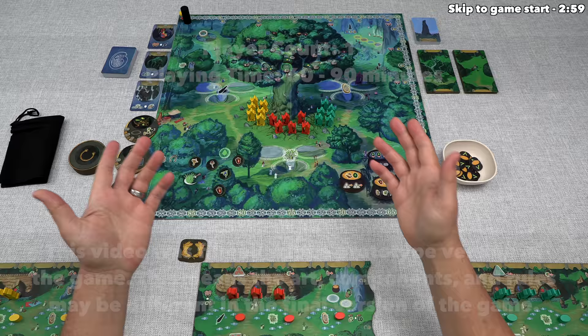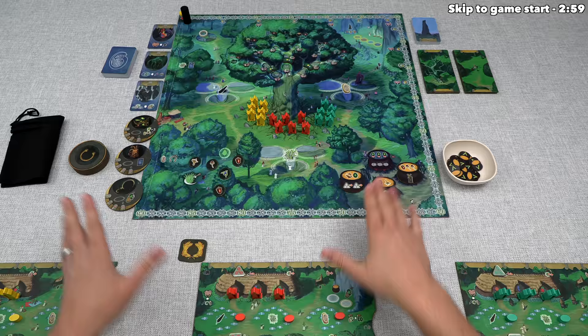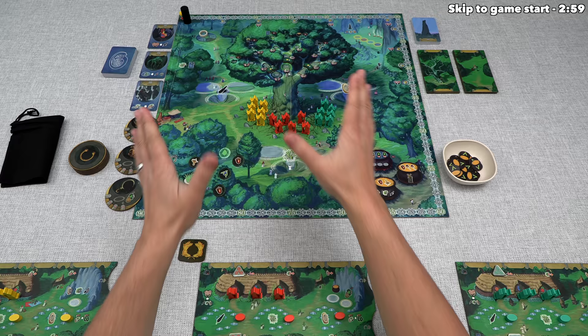Thematically, this is set in a hidden forest and each of the players is in control of a different druidic order. In the center of the forest lies the massive sacred oak, and as we're playing through the game, each of us is going to use the druids within our order to increase our devotions and ultimately try to get the most victory points to prove that their order is the most worthy.